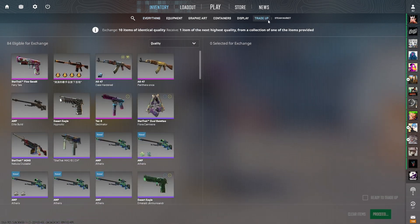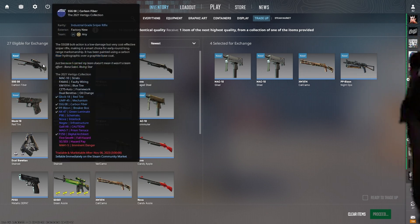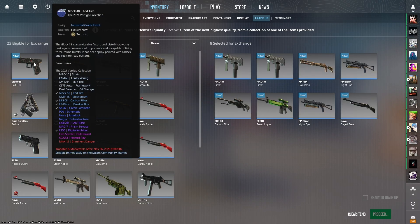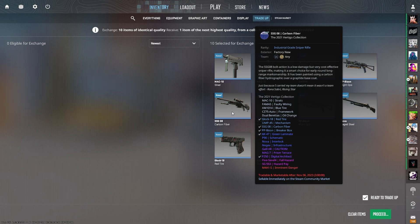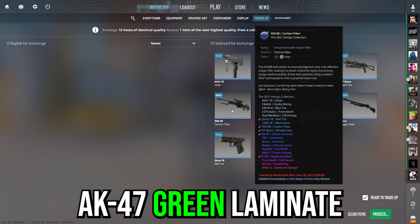So here we go, there's no backstory to this video. I bought the skins and I'm going to slap them in a trade-up. There's going to be the SSG Carbon Fiber in slot 5, the Glock 18 Red Tire in slot 9, and the Aug Spalted Wood in spot number 10. So here we go — Gabe, a 6.06% chance at the factory new rank 1 lowest float AK-47 Green Laminate.